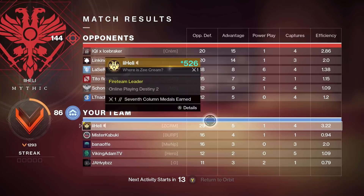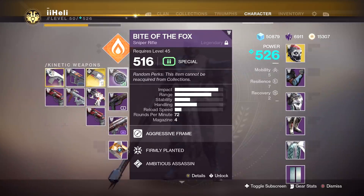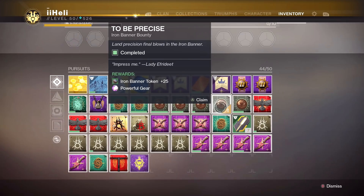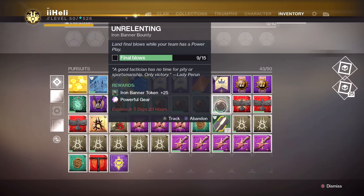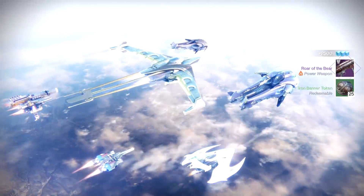29 kills, 3.22 KD — not so bad. I don't even know what the best perks would be on a sniper rifle like this. With a pulse rifle I'd prefer to keep Full Auto — not entirely sure what other perks should replace Field Prep. I don't know if it's really newbie to prefer Full Auto on a pulse rifle but this one especially I just really like it. As for the rocket launcher, I don't really think there's a perk that can help me gain skill — I fail either way. Let's open our 'To Be Precise' bounty — it's going to give us powerful gear.